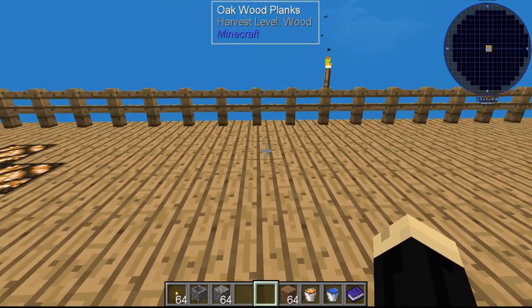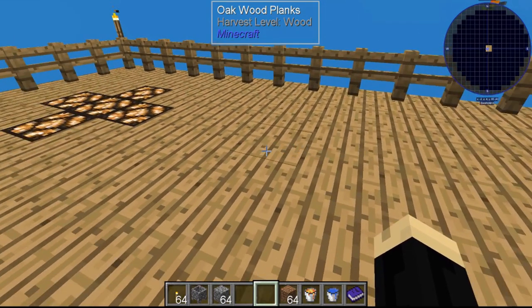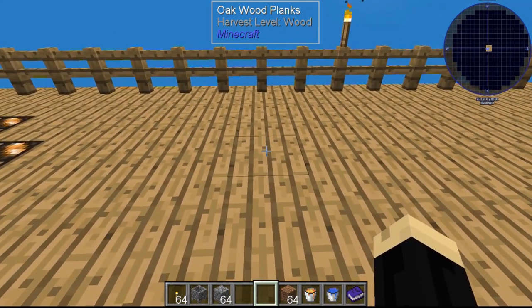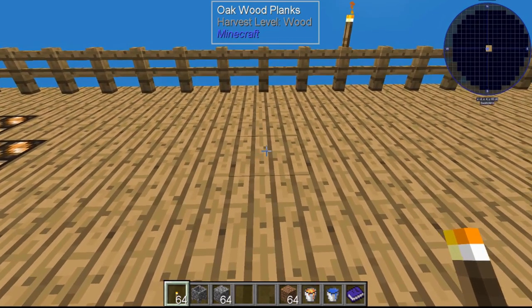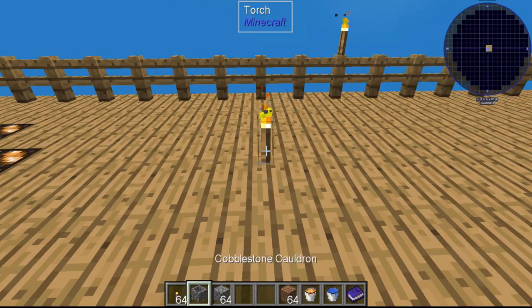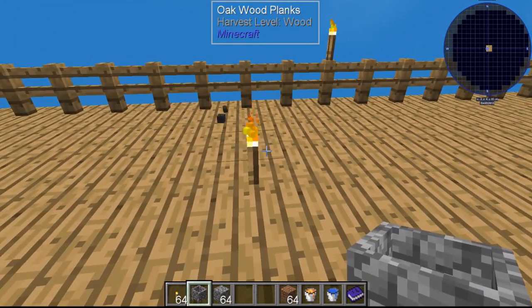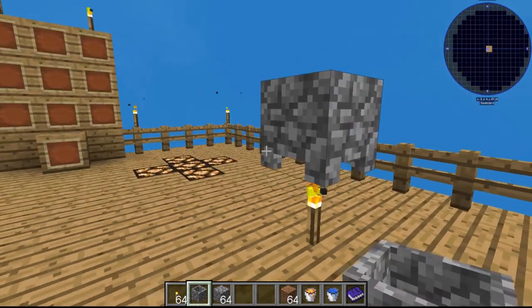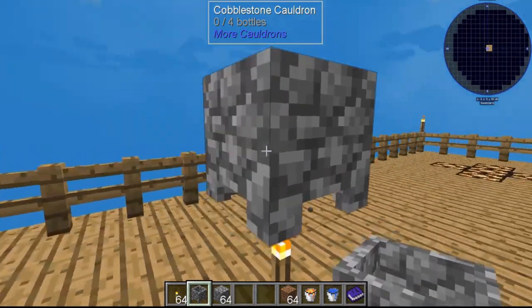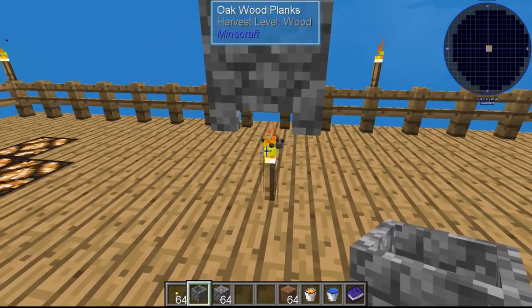There are several different ways to use a cauldron. Early game, you're going to need it to make lava. In order to make lava, you have to have it over top of some type of heat source, a torch being the earliest and easiest way to do it. If you want to set a torch up, hold down the shift button and then right-click — it will place the cauldron right on top of the torch, so you don't have to put blocks up and then attach to the block. It's much easier.